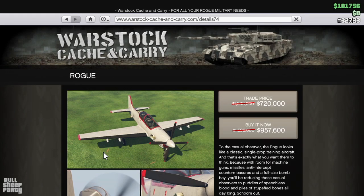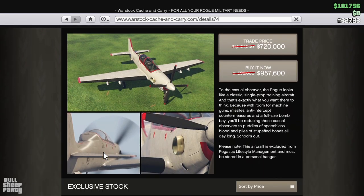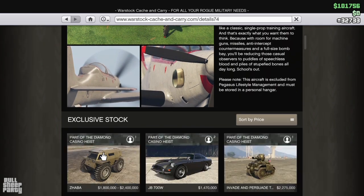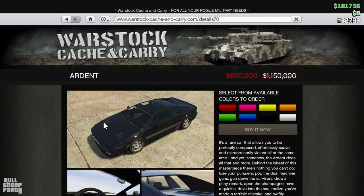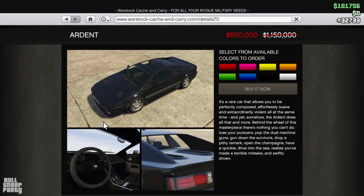Next up we have the Rogue, discounted down to $720,000 if you trade it in, or $960,000 if you buy it outright. Right below it we have the Adriant, discounted down to $690,000.